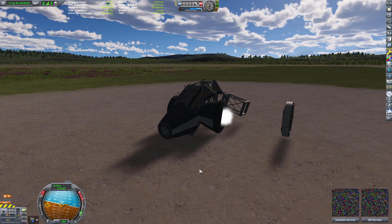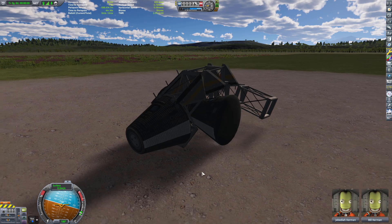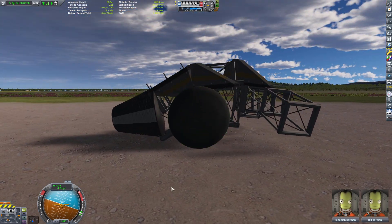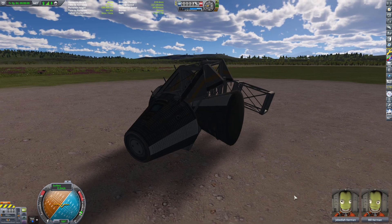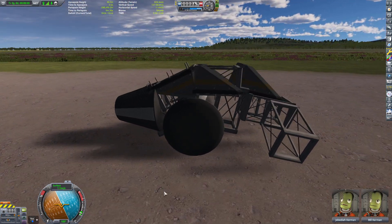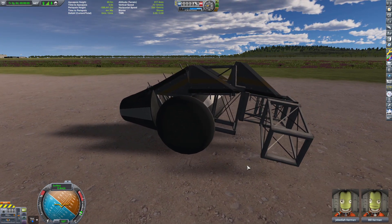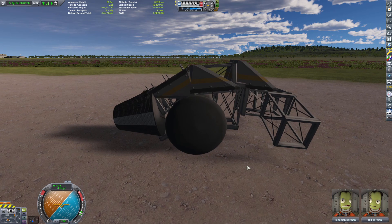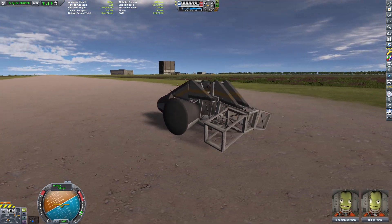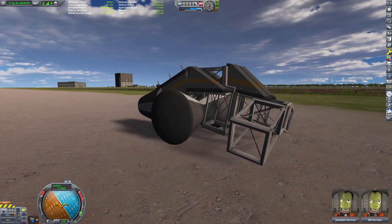Space bar. Looks like I'm already in control. This is working — it's going the wrong direction, but it's working. Can I turn? Sort of. What is this madness? So it doesn't like going forward, but it does like going backwards.